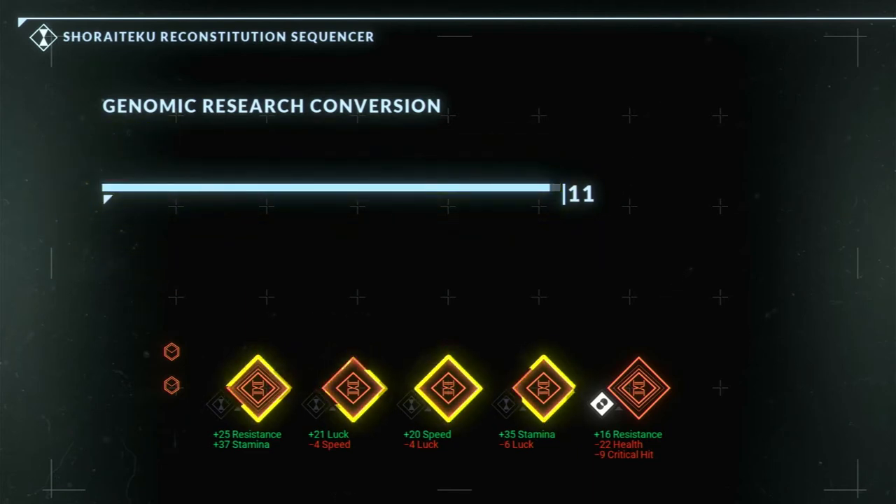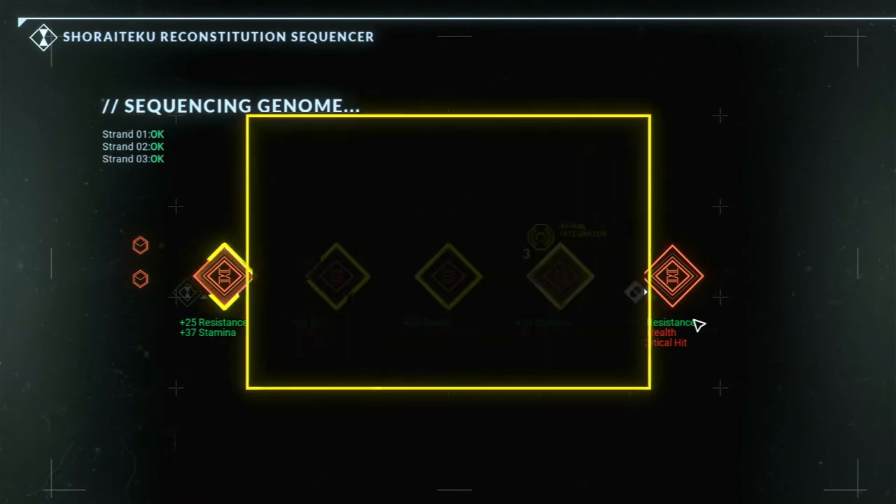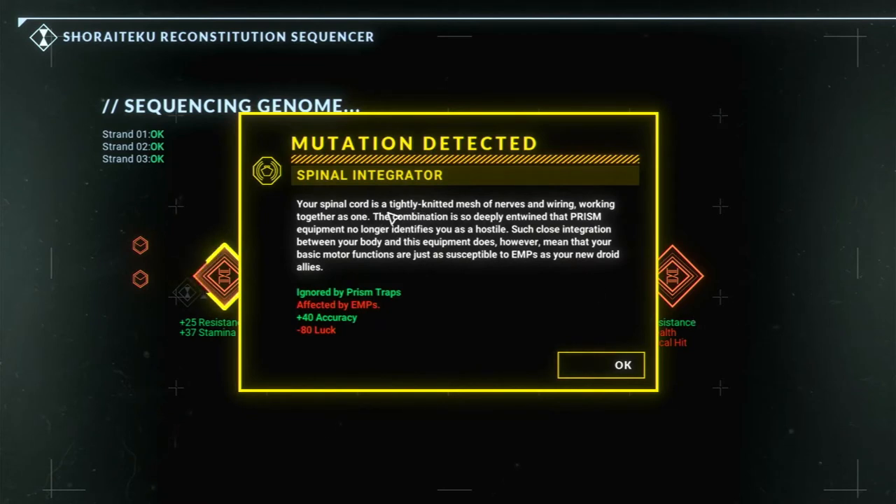When you have everything all figured out, you hit the sequence button and everything starts applying to the next clone. The computer starts sequencing the genome and everything starts applying to the clone. Then — mutation detected. This is the final mechanic of the roguelike. Adding and twisting the clone's genome with unknown DNA strands can sometimes cause weird mutations to take over.